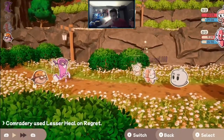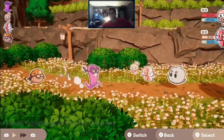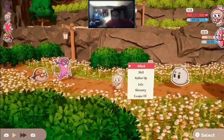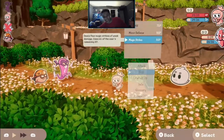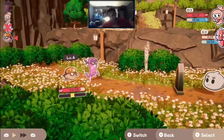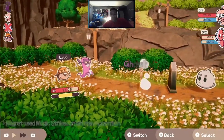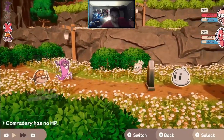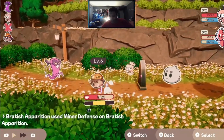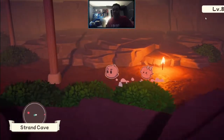When your figment gets defeated in battle, they'll actually turn into a tombstone — they're just down for the count. You are able to revive them, but sadly I didn't equip the revive skill even though I did craft it. So I could have saved my figment if I had the chance — RIP.